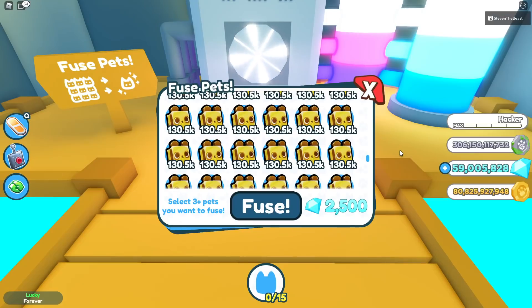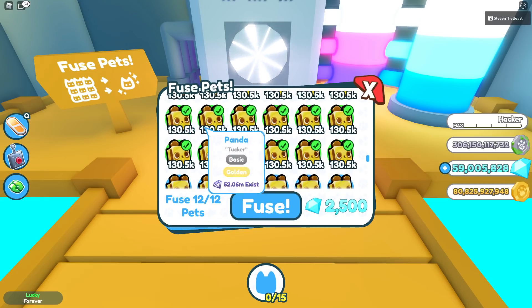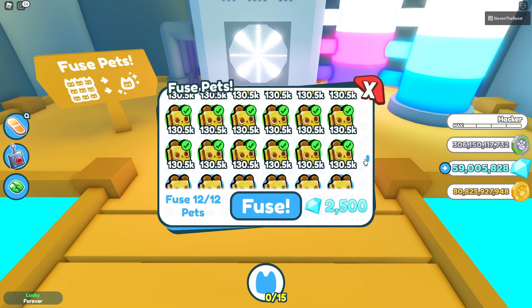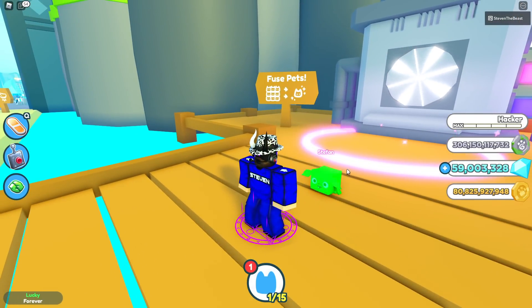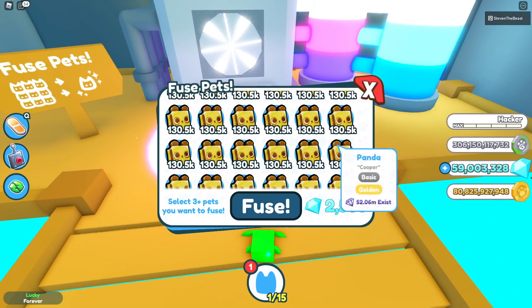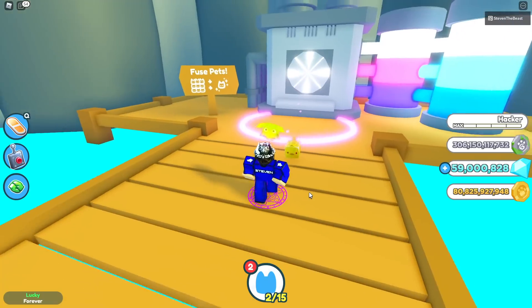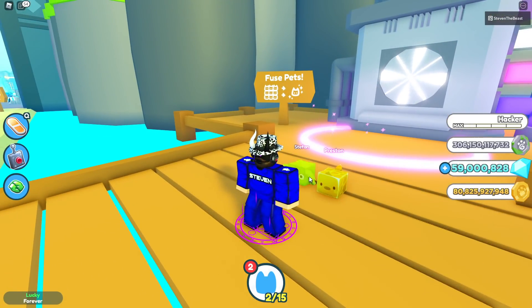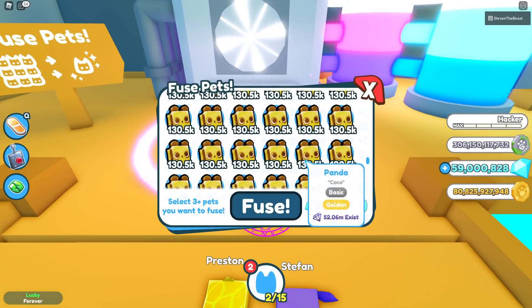So the first thing I would like to say before you start fusing is that I don't really recommend using the 12 basic golden panda method, because it does have a pretty high chance of you getting a rainbow. It doesn't get you a golden hell pet every time — just like that, we get a rainbow goblin. So this method doesn't always work. I don't recommend you using 12 golden basic panda because it doesn't always work.